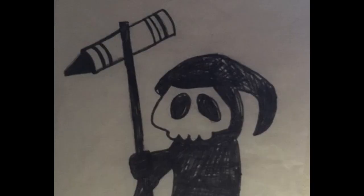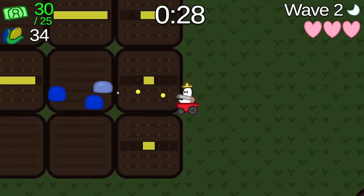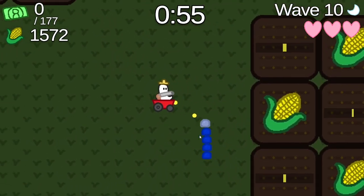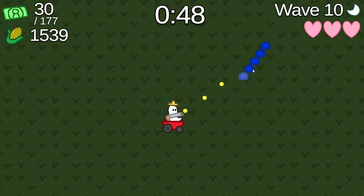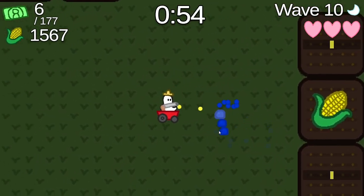Speaking of enemies, there are three types in this game that I will be calling the Normal Slime, the Tiny Annoying Slime, and the Giant Ooblick. The Normal Slime is nothing special and is the most common of the three — all it does is move toward you slowly. The Tiny Annoying Slime is, as its name suggests, slightly annoying. It is smaller than the Normal Slime and moves as fast, if not faster, than the player. To balance this out, they have a very low amount of health.